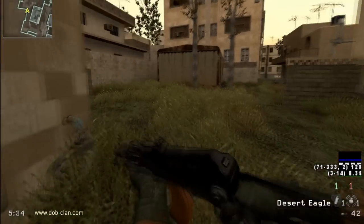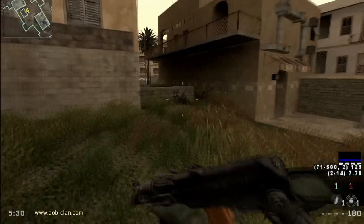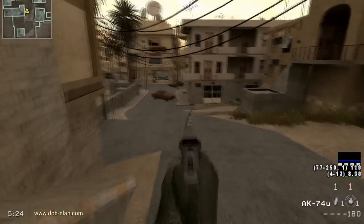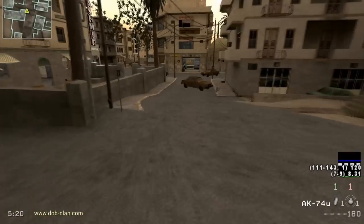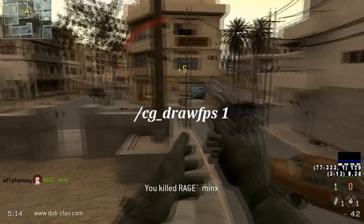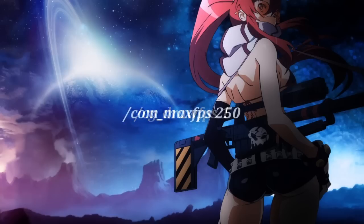After that you're pretty much ready to go. You should have your FPS showing somewhere on screen — mine is in the bottom right above the lagometer, but it's capped at the moment because I'm recording with Fraps. You want to aim for at least 125 FPS, but 250 is ideal. If you can't see your FPS on screen, type '/cg_drawfps 1' in console, and you can cap your FPS to 250 by typing '/com_maxfps 250'.